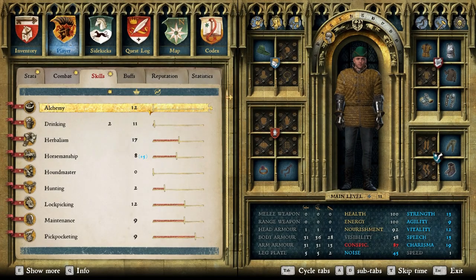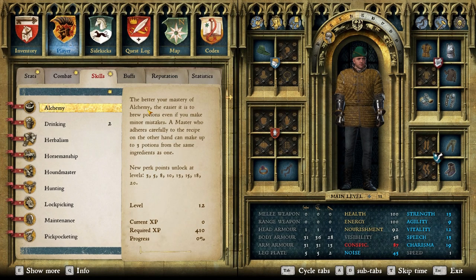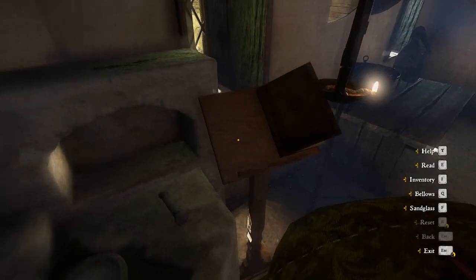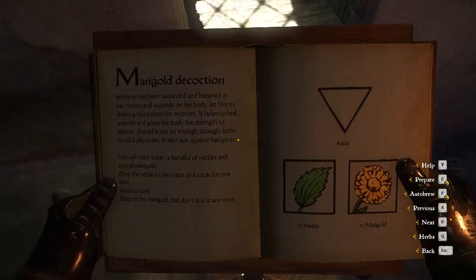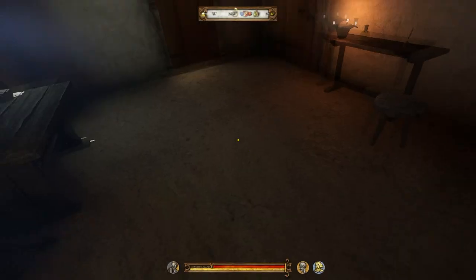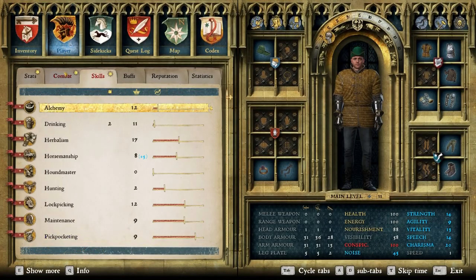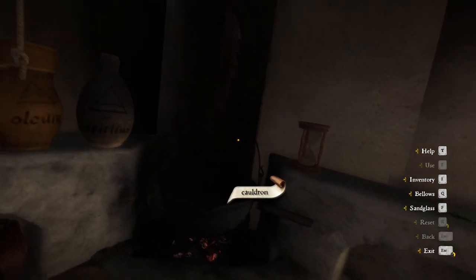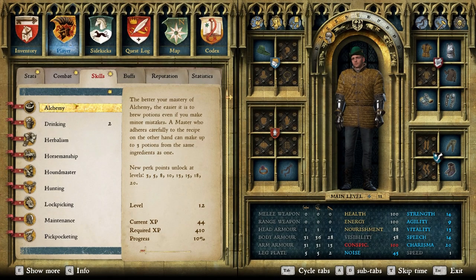I'm at level 12 right now, which is not bad. Zero current experience, required experience is 410. Let's brew a marigold potion manually and see how much experience it actually gives us. We brewed one potion — that gets us about 40 XP. Not bad. But let's brew one via auto-brew and check the skill gain. You only gained four. So auto-brew gives way less XP.